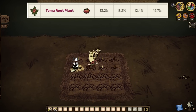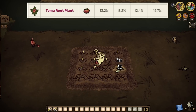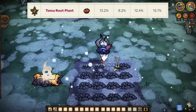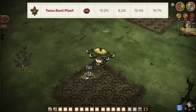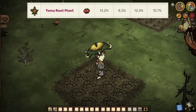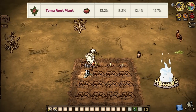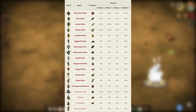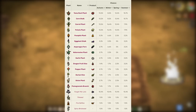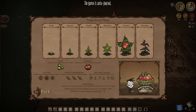When planting random seeds, we have a 13.2% chance for it to grow into a Toma Root plant come autumn, an 8.2% chance in winter — which also happens to be the one season that Toma Roots don't like, mind you — a 12.4% chance come spring, which ain't bad, and finally a 15.7% chance come summer, which is great. In fact, Toma Roots have some of the highest chances of growing from a random seed in the entire game. Here are how some of the stages look as they progress, so keep an eye out.